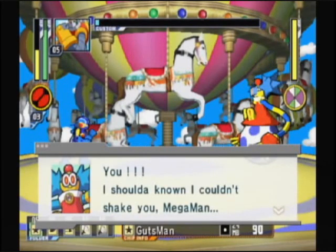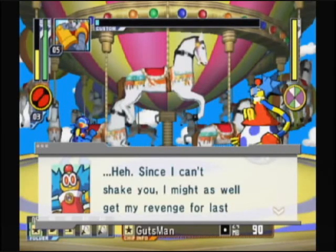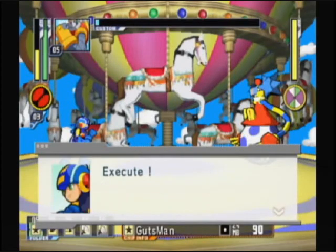You? I should have known I couldn't shake you, Mega Man. Give it up. Come on, out with it — what are you planning? Since I can't shake you, I might as well get my revenge for last time. I've had a few upgrades since we last met. Go ahead and try it. Mega Man, battle routine set. Execute.